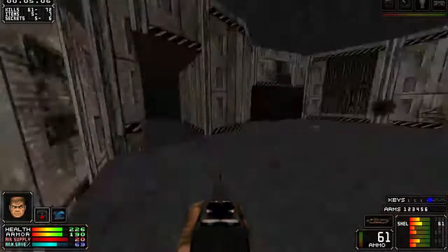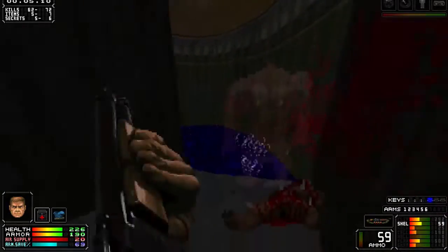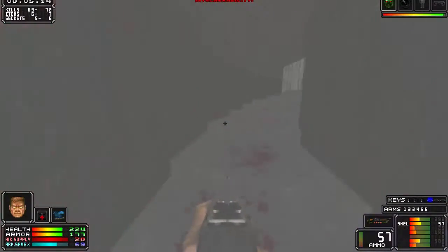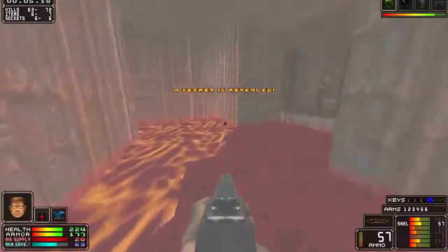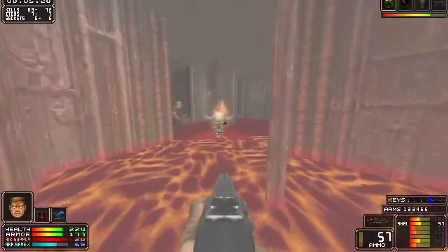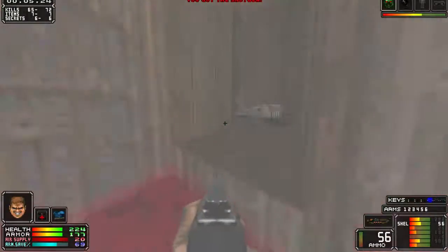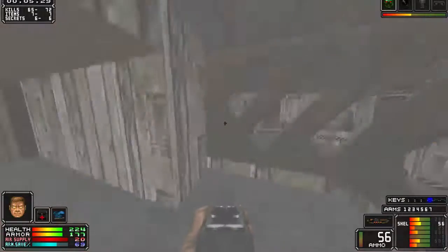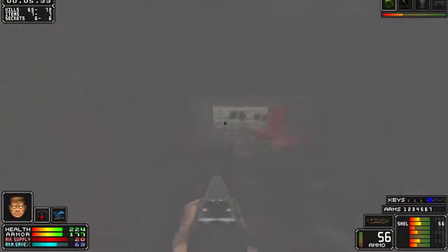Come back to this one. You want to come down here. After you kill those guys, you get this invulnerability and claim the last secret by coming through here and picking these up. There's also a BFG. And now we can go get that ammo that we were talking about before.